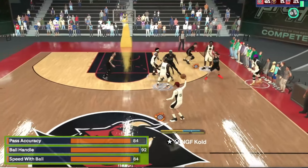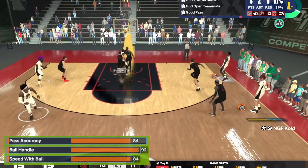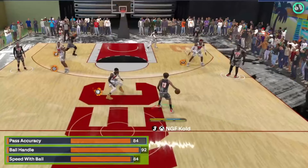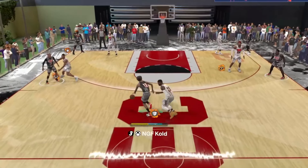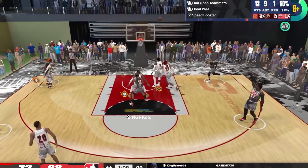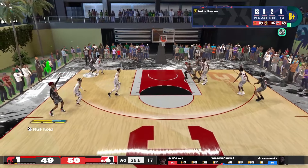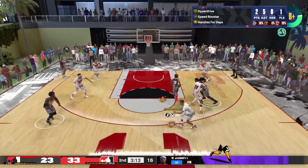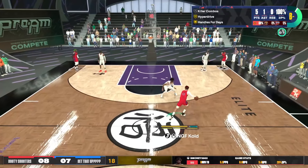Moving on to the playmaking attributes — with all the attention you're gonna be getting from the defense, that 84 pass accuracy is just enough to be throwing dimes. Look at the pass I threw right through the defense. I'm drawing the defense in, then taking them on the drive — acting like I'm driving hard to the paint and all four of them follow me in, making it an easy dime. With that 92 ball handle I get all the badges and animations that I need. With the combination of 92 ball handle, 92 three-ball, and 94 driving dunk you're damn near unstoppable.